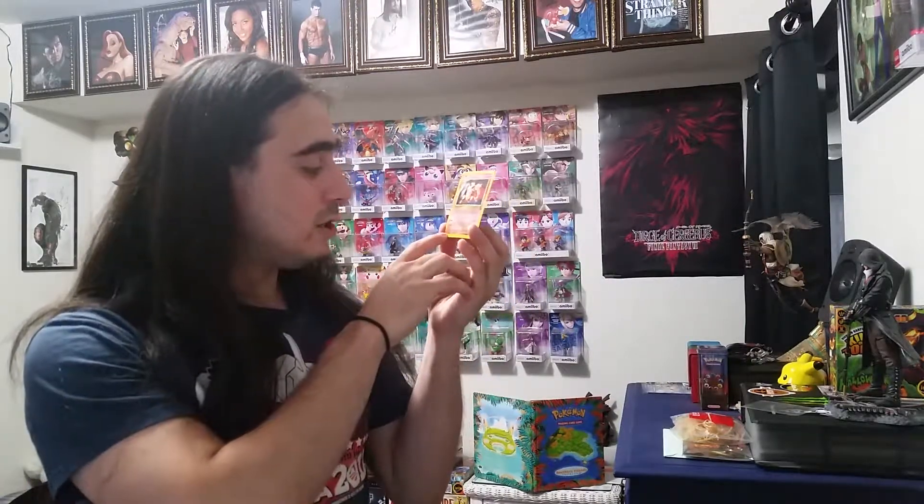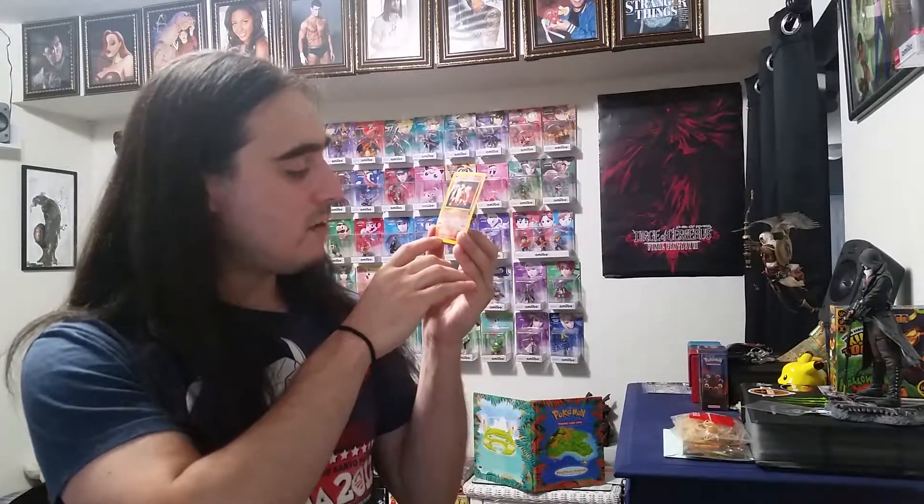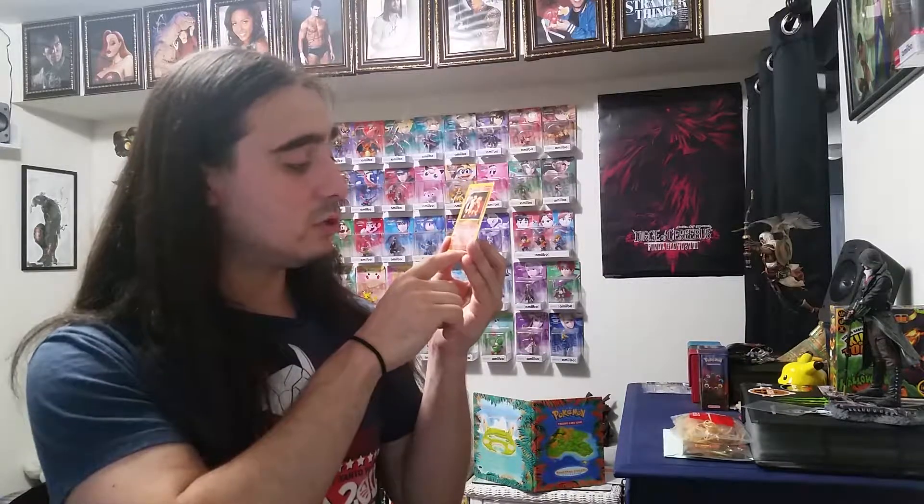The illustration is by Ken Shigomori, who made pretty much almost all the promos for the movies. Kenji was the first for the Pikachu, and then the movie promos were made with Ken, except for Dragonite. Copyright 1995, '96, '98 Nintendo Creatures Game Freak, '99, 2000 Wizards of the Coast — promo number 6.